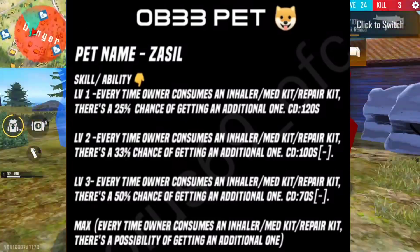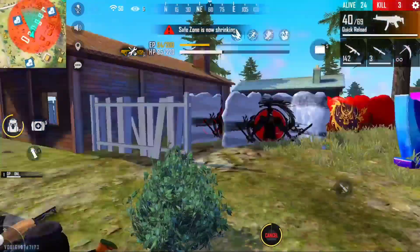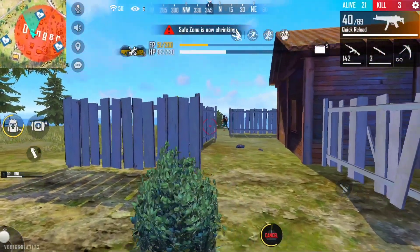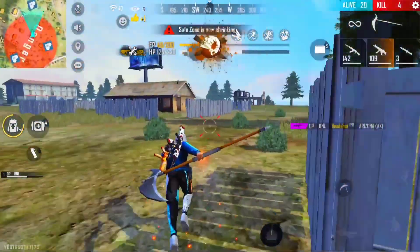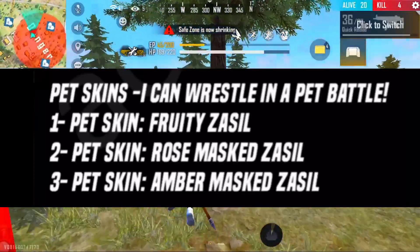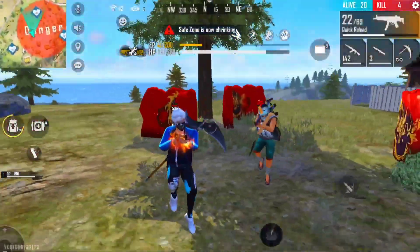Here is a wolf. It is a baby and it is available with an ability. We have to use the ability to get an inhaler and take a medikit. We can use the ability to take advantage of it. We use a medikit and an inhaler to use it.